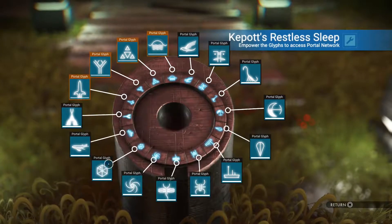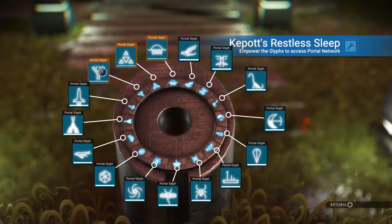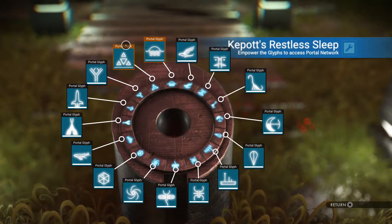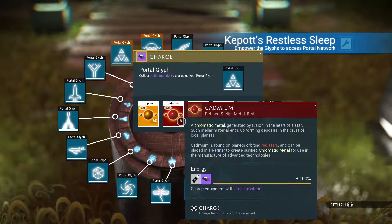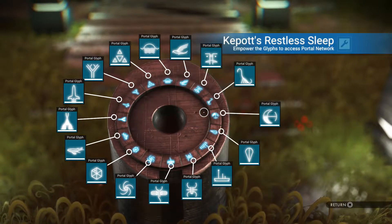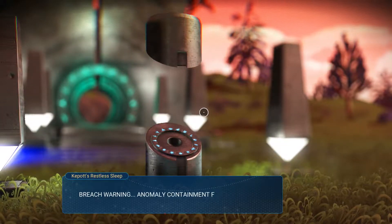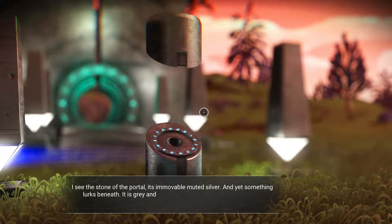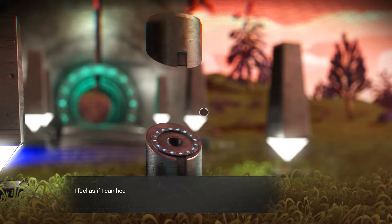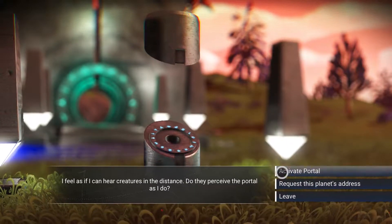And of course from this you can see you're going to need Emeril, Indium, and Cadmium to activate portals from now on. Let's get these portal coordinates.